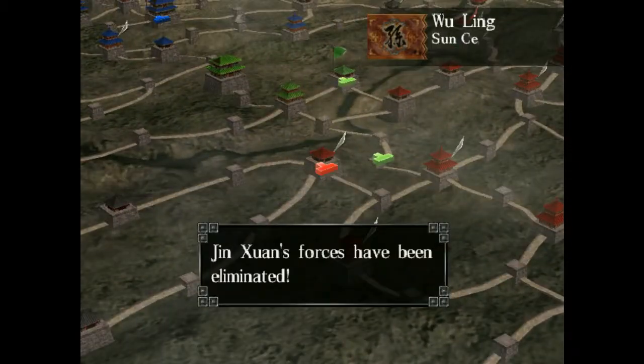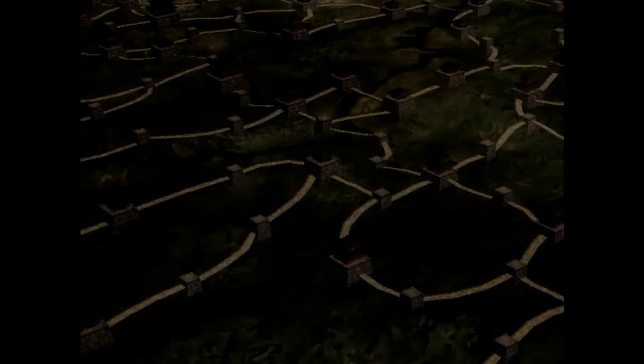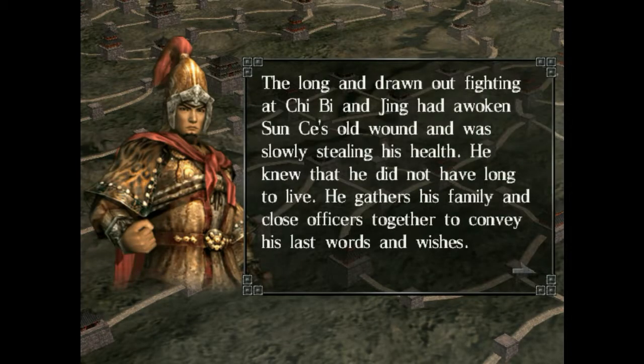And we have Wu Ling. Long and drawn out fighting at Chibi — Anjun had awoken since his old wounds and was still slow on his health. He knew he did not have long to live. He gathers his family and close officers together to convey his last words and wishes.